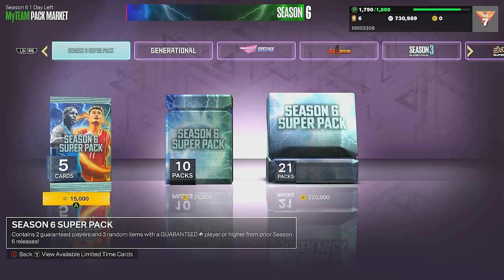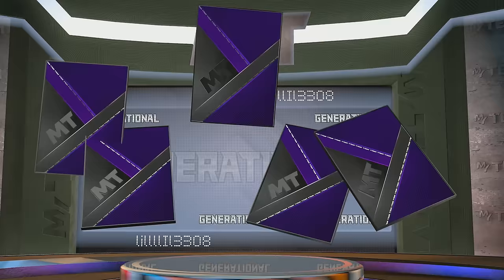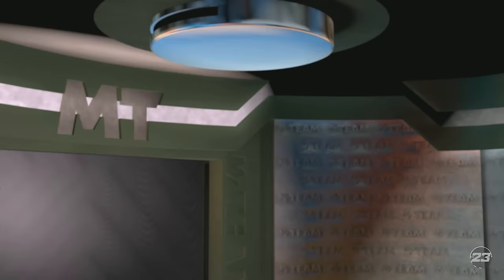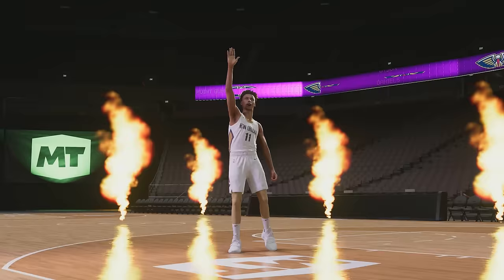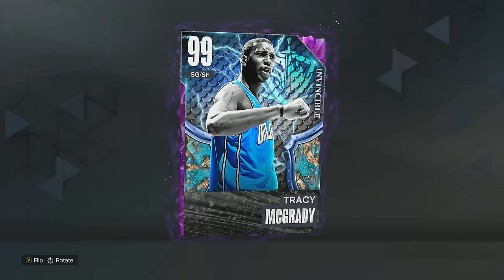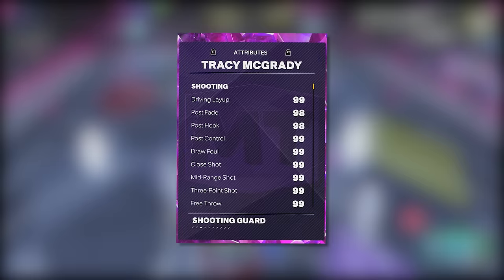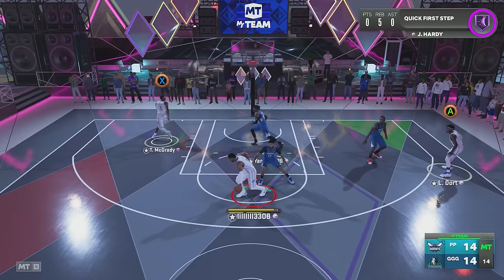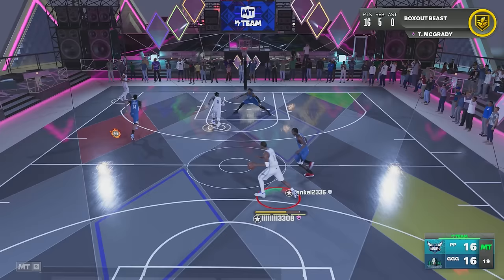Now that we got that T-Mac card, let's open up two packs to upgrade the team. Please give me at least a Galaxy Opal - at least we got an Amethyst in the first pack. In the second pack, we got a shake and it's a pink diamond - a 96 overall Dyson Daniels. We're at 90 overall. The last challenge on the wheel is one contact dunk. This card is super juiced - all attributes are 98 and 99 with 55 badges. I was getting nothing but flashy dunks and no contact dunk. Those dunking packages are insane.